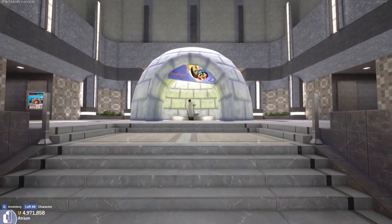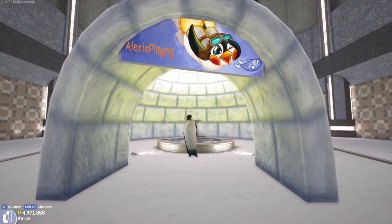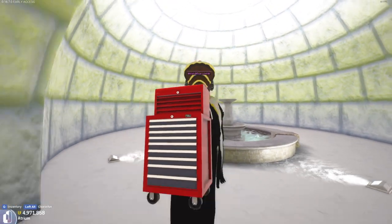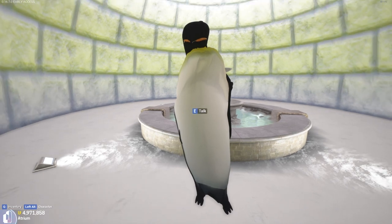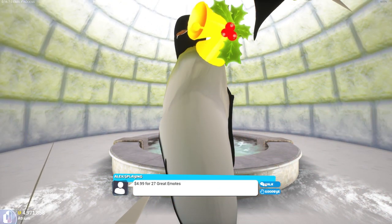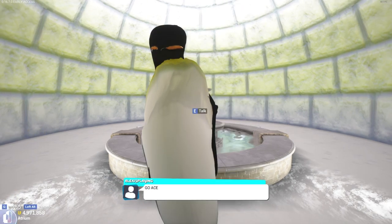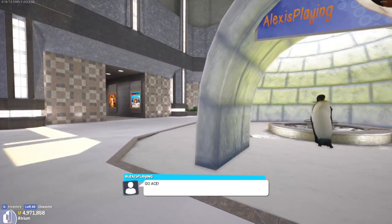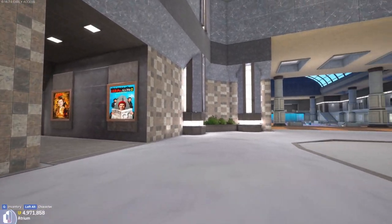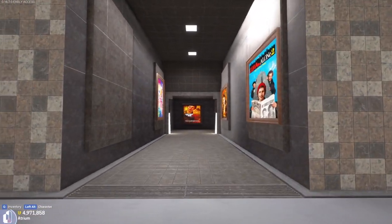When you come in here we have the entrance — this is going to be the Penguin Cave. We have my little banner and my penguin that's going to greet you. It says 'Hello, I like Twitch money. Welcome to the Penguin Cave. $4.99 for 27 great emotes. Wow, what a hole. Go ace.' So we have my beautiful stream vocabulary here.